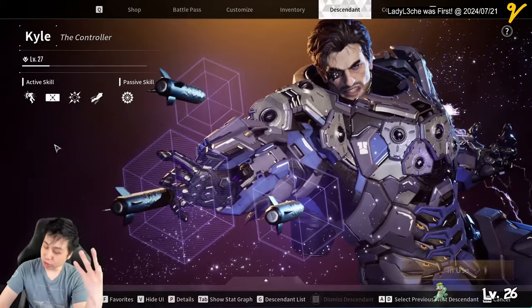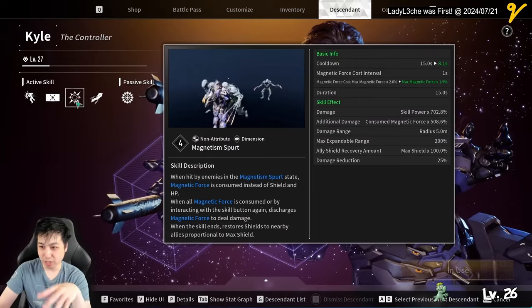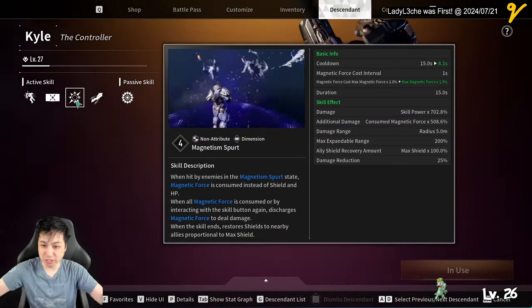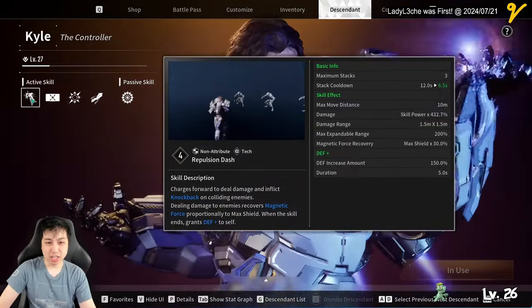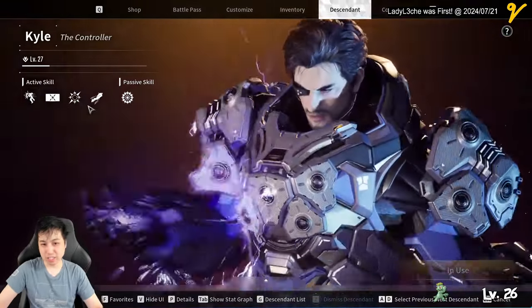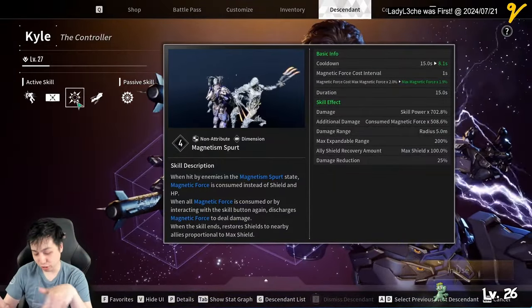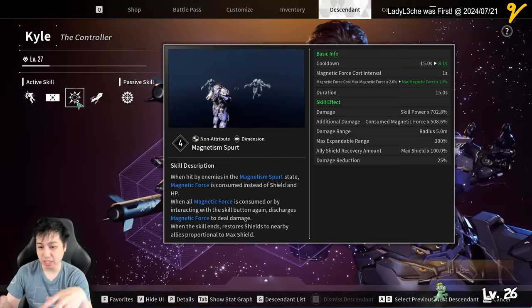Kyle uses magnetic force in two ways. The biggest consumer is skill three, Magnetic Spurt, which uses your magnetic force as another set of shields. You build up magnetic force with the gaining skills and then use Magnetic Spurt to put up another shield. At the end of the cooldown it either triggers an explosion or explodes when it takes a certain amount of damage.